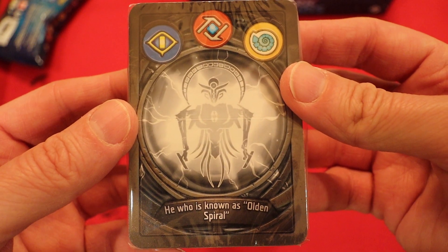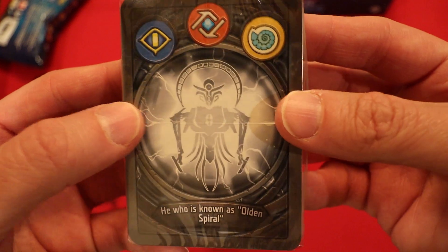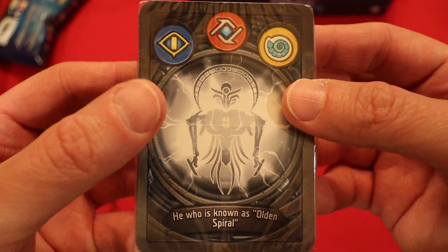He who is known as Olden Spiral — and a good-looking archon, gray by the way. You can tell this is maybe more of a noble or high-class archon. Good luck to you, Andrew.